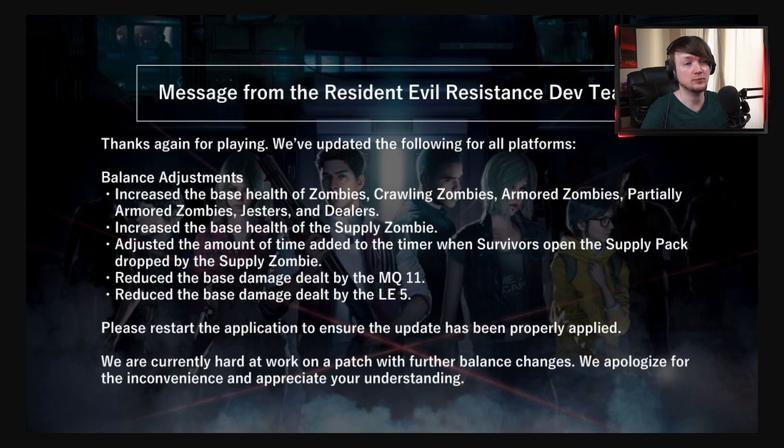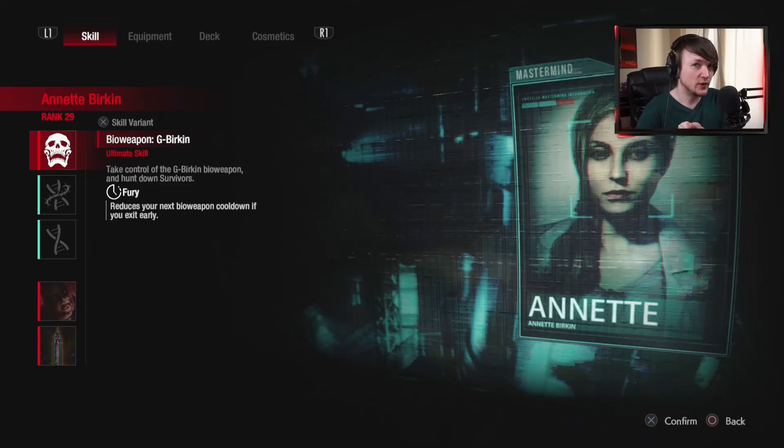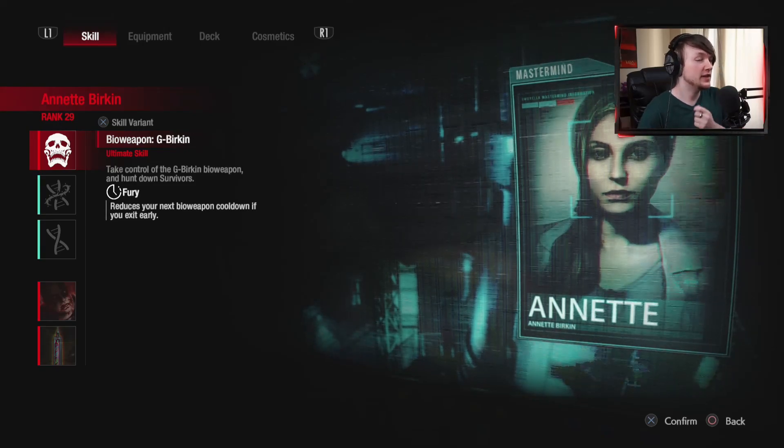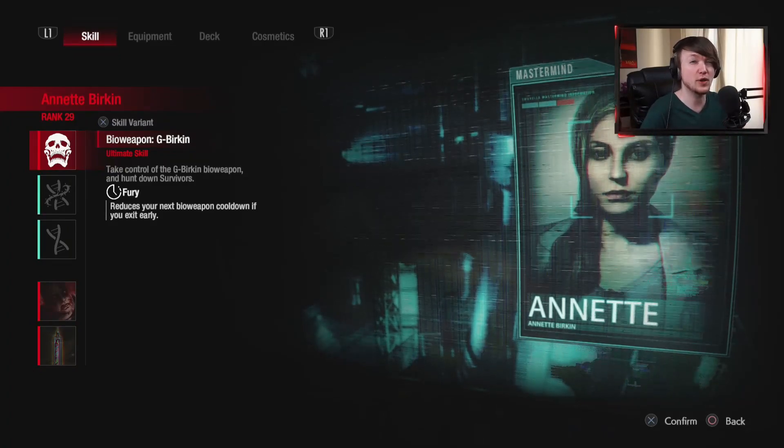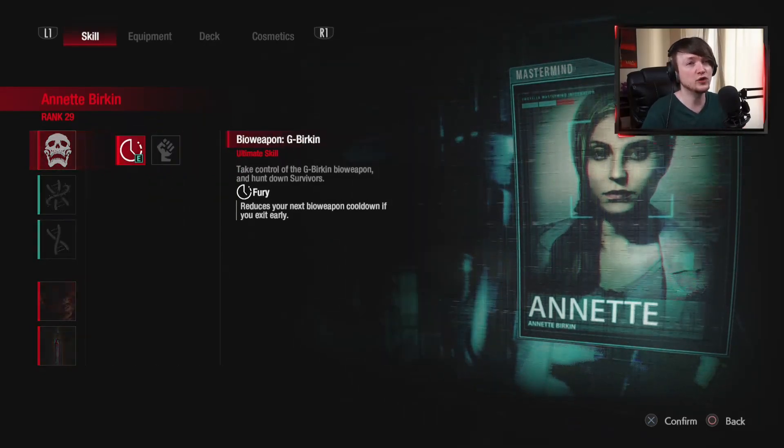I'm also very pleased to see that the supply pack doesn't give them 45 seconds like it used to — way too much. Base HP for zombies used to be about 800 to 890 in Area 1; now the base HP for zombies is about 1200 to 1400 in Area 1. Area 2 you get a 20% increase and in Area 3 you get a 50% increase to zombie HP. This is really nice because it scales too — if you use a lot of HP equipment you can have a normal zombie go up to about 3000 health in Area 3. I'm using Fury for Gberkin.